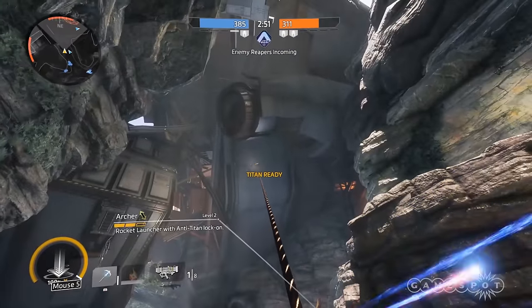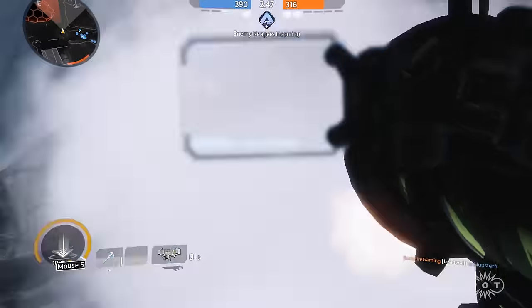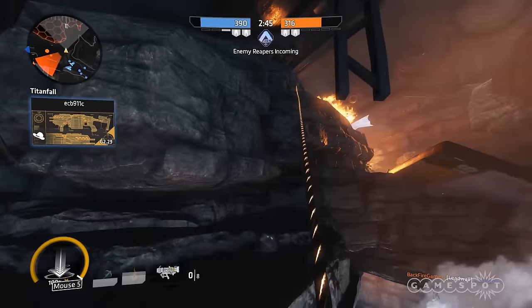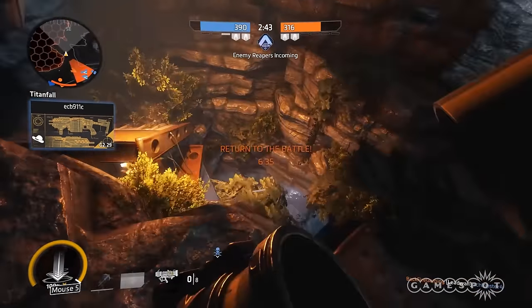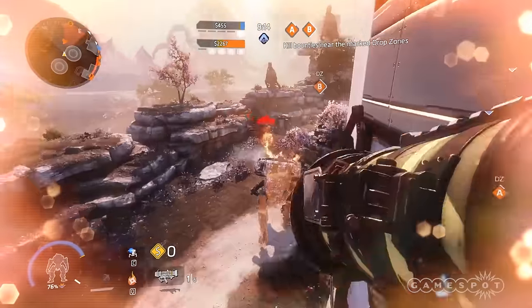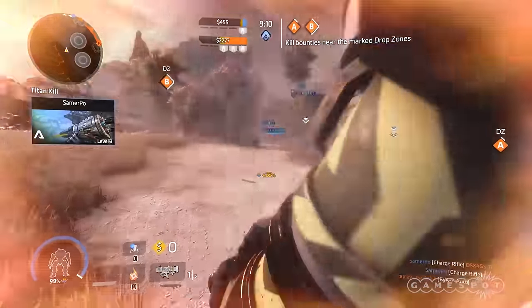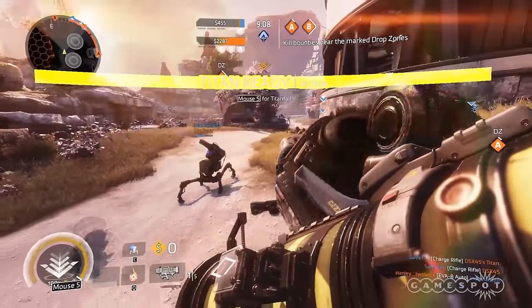Number 6: This Archer gets high as frigate birds. Sometimes a titan battle goes horribly wrong and you find yourself out of your favorite mechanical death machine. In that case, on most maps, your job is to get up high and rain Archer rockets on the remaining enemy titans. Nothing gets a pilot higher than the grapple hook, the hover ability, and the Archer launcher. Make sure to bring the anti-titan turret boost so that even if you die, you may get the last laugh from beyond the grave.